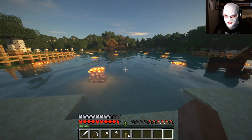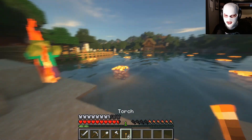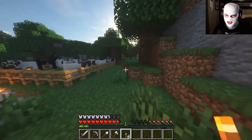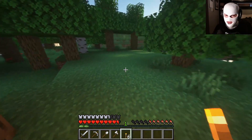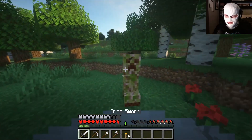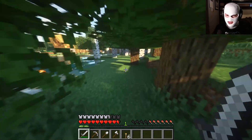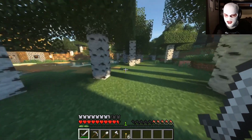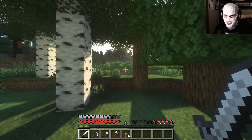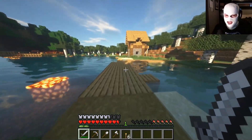Just look at this water, man. Everything creates its own light — like torches, when you walk around with a torch it has its own light source, so you can walk through caves without placing down a torch. It's a dynamic lighting mod. And look at the sun, it's so bright and it peeks through the leaves. It's so nice.